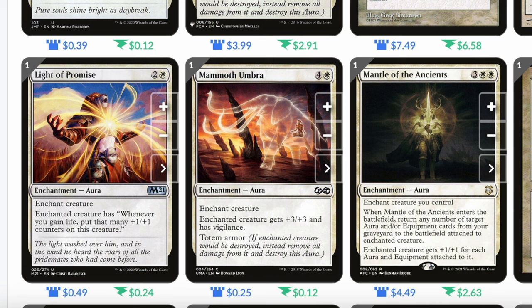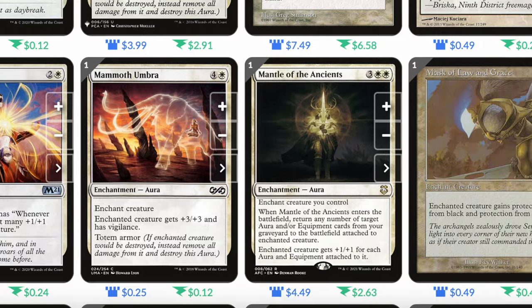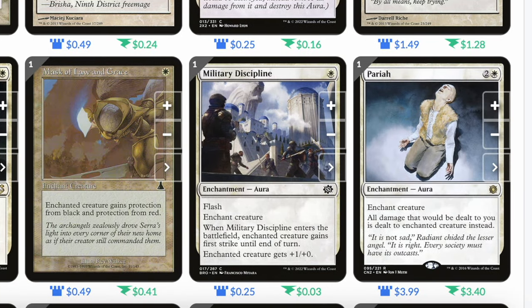Hyena Umbra: single white, enchanted creature gets plus one plus one, has first strike, and totem armor. Indestructibility: three and a white, enchanted permanent has indestructible — great to protect our commander. Light of Promise: two and a white, enchanted creature gains 'whenever you gain life, put that many plus one plus one counters on this creature.' Mammoth Umbra: four and a white, enchanted creature gets plus three plus three and has vigilance and totem armor. Mantle of the Ancients: three white white, when it enters, return any number of target auras or equipment from your graveyard to the battlefield attached to the enchanted creature.